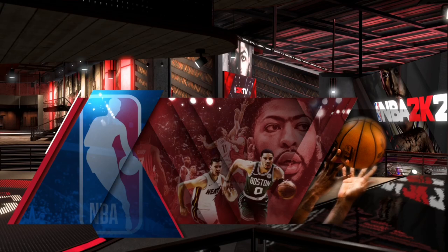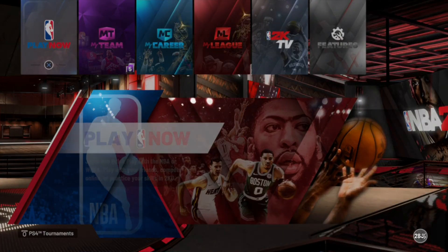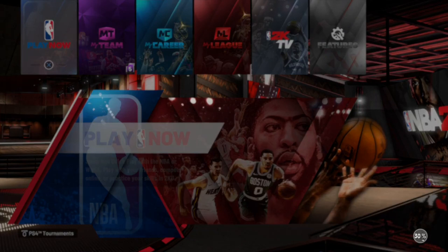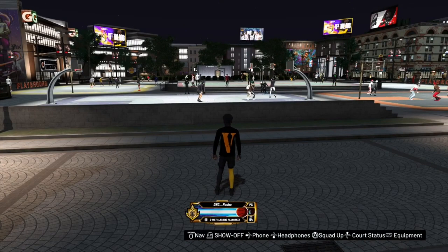Now that you've done that, you should load into the park with the build you chose at the start. This is why choosing that build first was important — if you don't choose the build you want to do the tendency glitch on, it'll just load a random build. As long as you've followed the steps, you'll understand — the reason we chose that build at the start is because that's the build that will load into the park after all this. This process is the exact same for every position, including center — nothing changes.